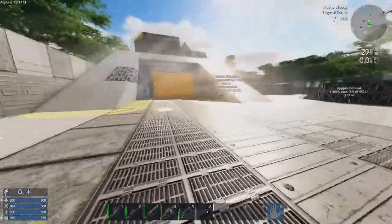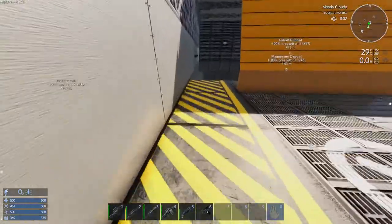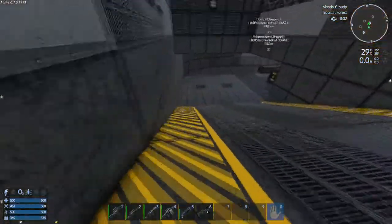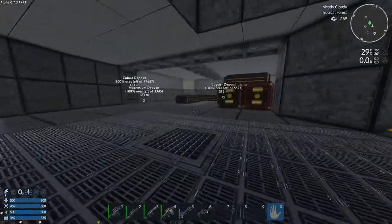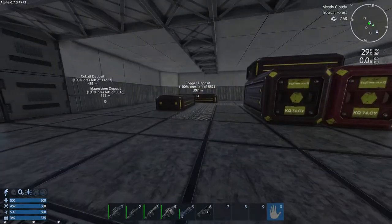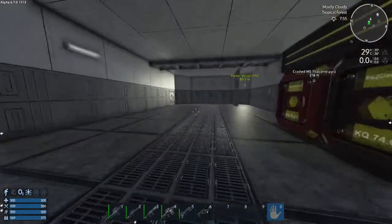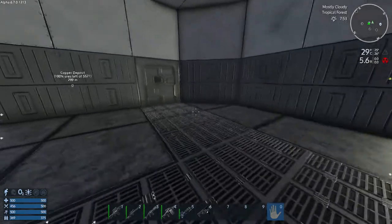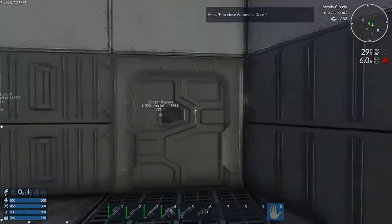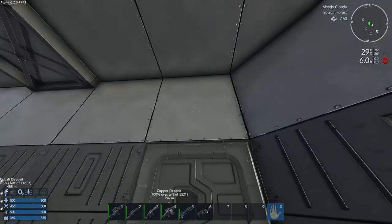All you have to do is go down here. Now I've cleared this base out already. There are no turrets running, but you need to make sure that you keep an eye out for the turrets — they usually appear above the entrance ways.